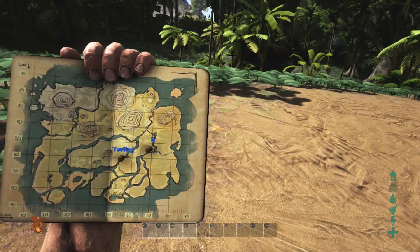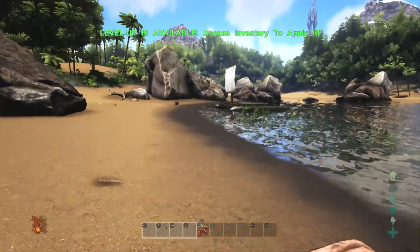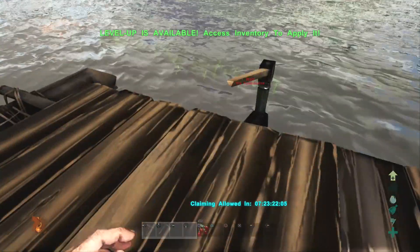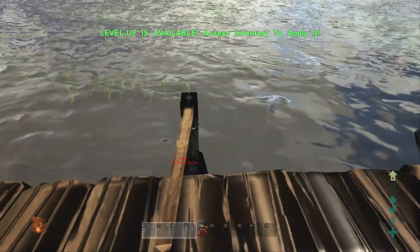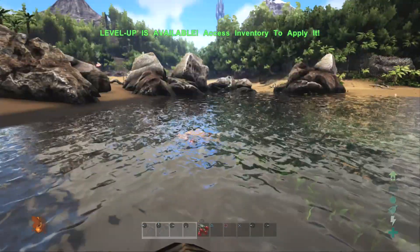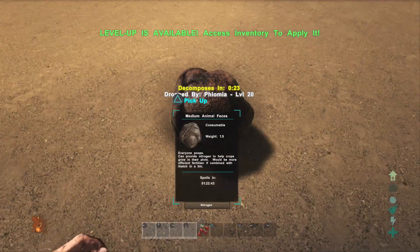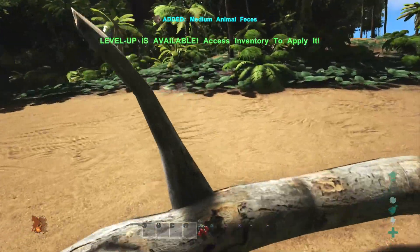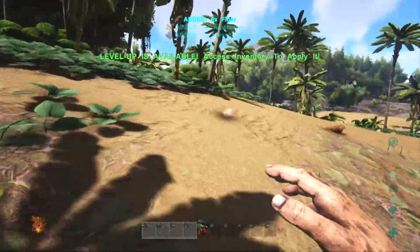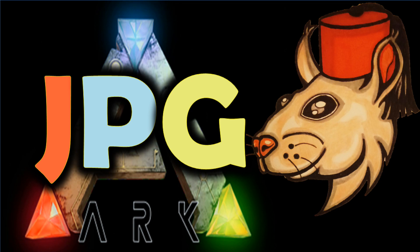Lastly, when your server goes down frequently, check the server outage page. Don't worry — your server will hopefully still be there. There's only been maybe one occasion in the last six months where they've had to reset a whole server; normally they just do a rollback if there's a problem. That's some quick tips using footage from a while back — I hope that's been helpful. I'm JayPlaysGames, thanks for watching, I'll see you later.